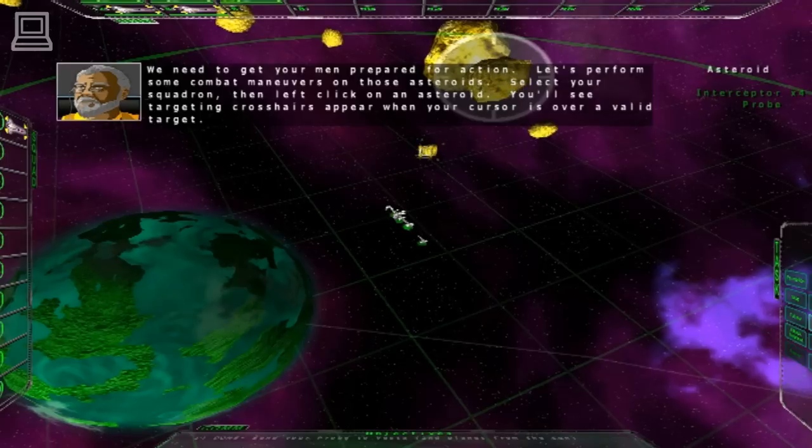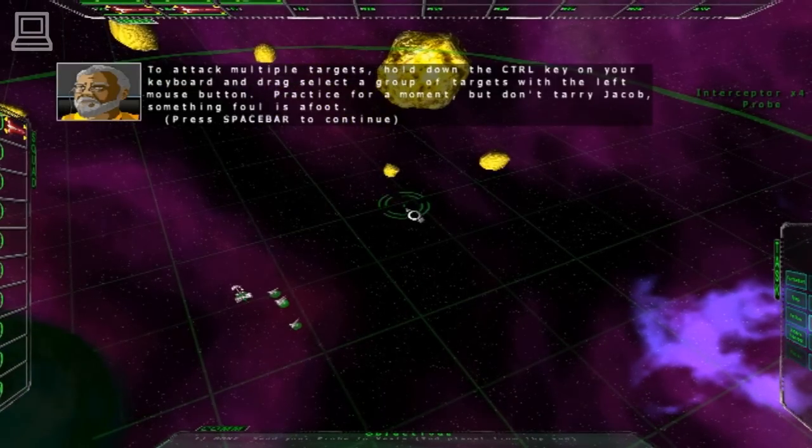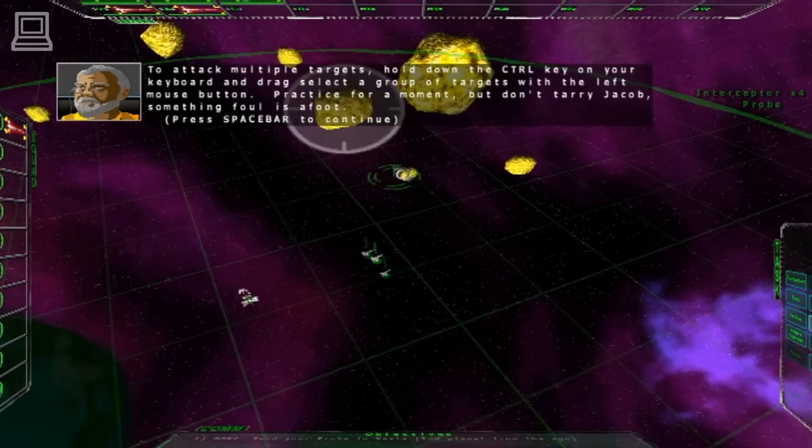We need to get your men prepared for action. Let's perform some combat maneuvers on those asteroids. Select your squadron, then left-click on an asteroid. To attack multiple targets, hold down the control key on your keyboard and drag select a group of targets with the left mouse button. Practice for a moment, but don't tarry, Jacob. Something foul is afoot.